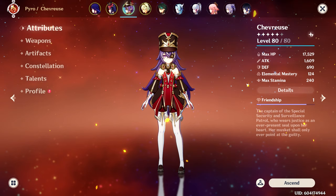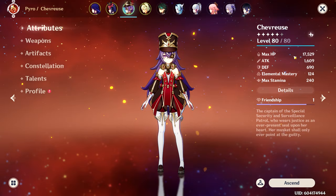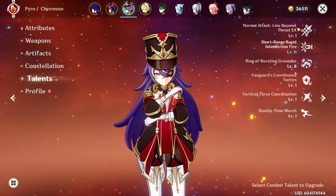Even though this isn't a support Chevreuse, we still naturally have 17k max HP, meaning when we use her ultimate we're going to be getting 17 attack buffs for the team, which is pretty great. It can go up to 40, but even without investing into max HP you're still getting a solid 17.